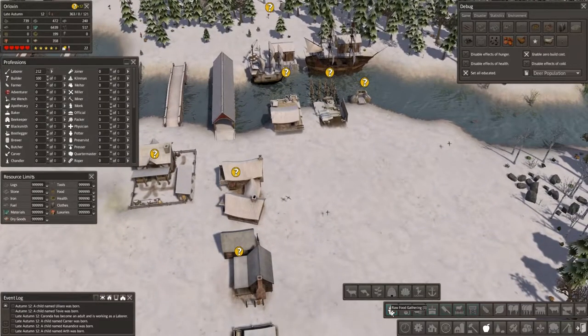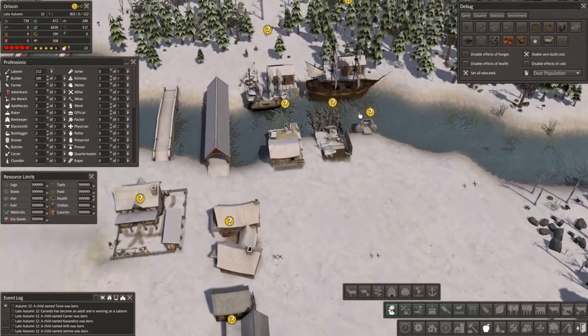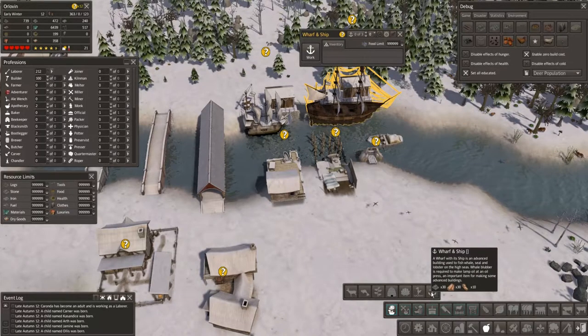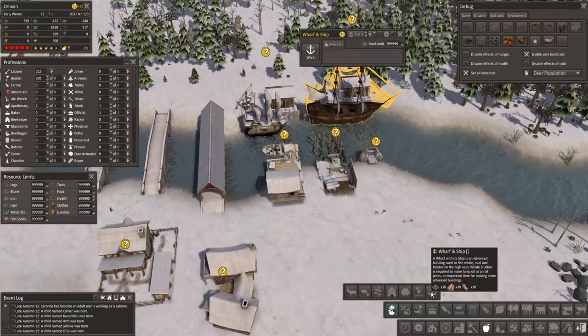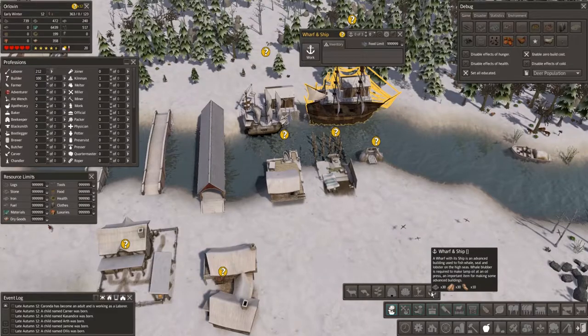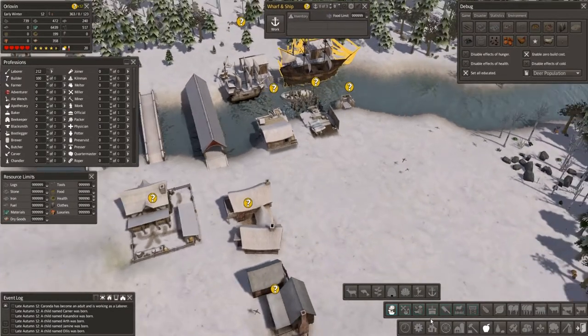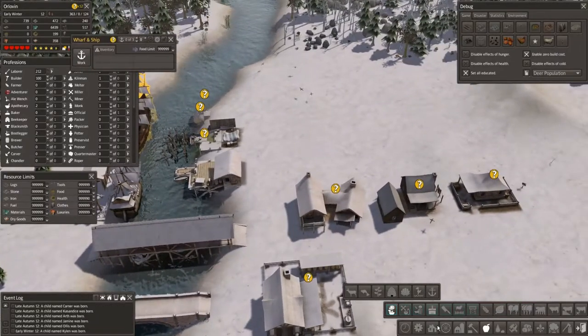That was raw food gathering. For this one, they wind up actually gathering a couple things - it's seal and lobster, and they're also catching whale. Then you can wind up from the blubber of the whale making fish oil. So that's some of the production chain on that one.